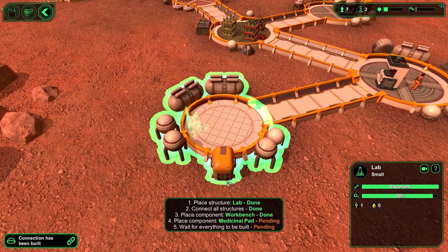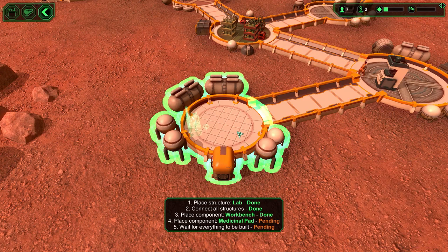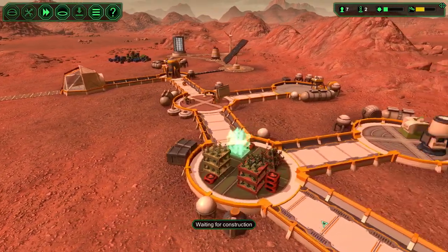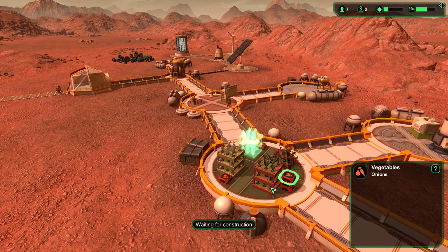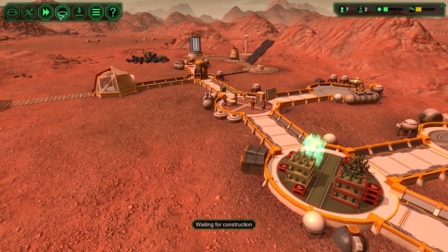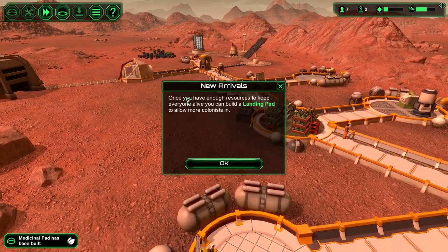We need a lab right about here. After this one, we're also going to need to place a medicinal pad. We probably need the workbench done first - wait for everything to be built. Look at our resources though - nice. This is basically what's being made from our biologists doing their job. We have starch happening, and he picked it up to take it over to be processed into bioplastic. Let's get the rest built. Once you have enough resources to keep everyone alive, you can build a landing pad to allow more colonists in. We'll place the landing pad and connect it to the airlock.